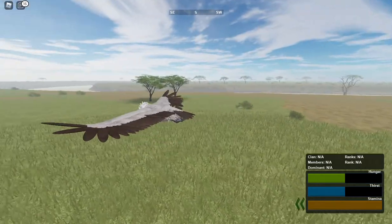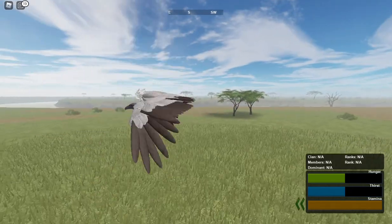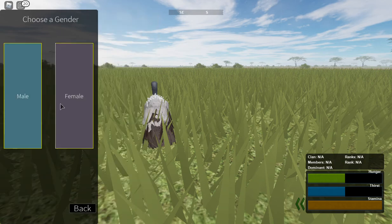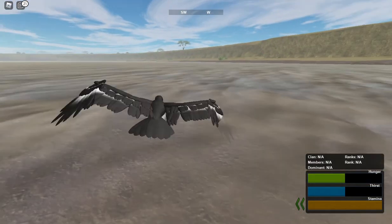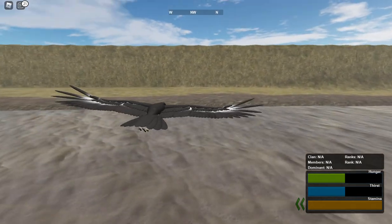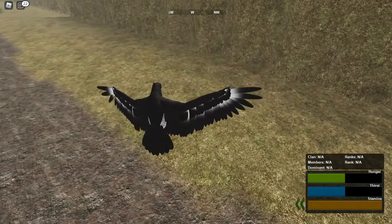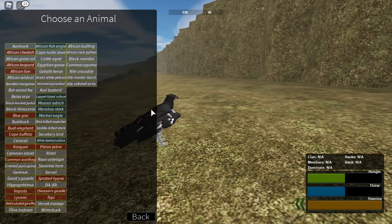And I'm gonna show you with a different bird as well. So here we have a different bird. I'll use the same method — hold space until you're slow, glide downward, glide toward the ground, and slap Q. See, it works every single time.